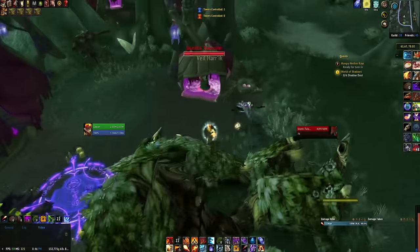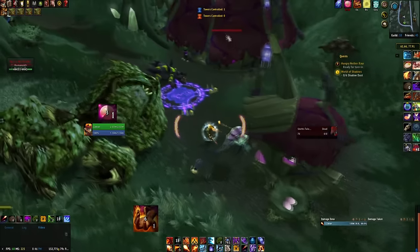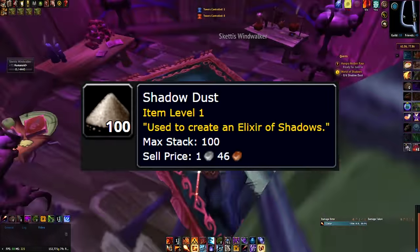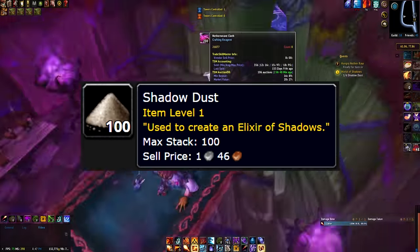The second quest, World of Shadow, is simpler. All you have to do is go and kill Arakowa right next to the lizards within this small village and they will drop Shadow Dust. This dust drops from pretty much every Arakowa in the area and is actually pretty important to this rep grind.